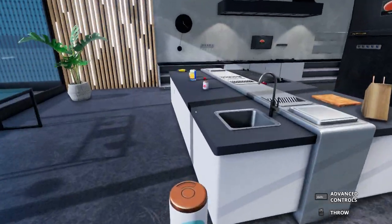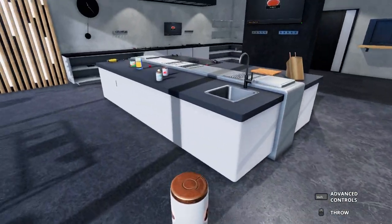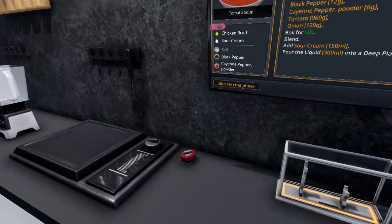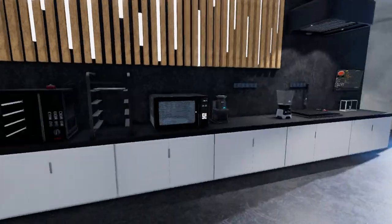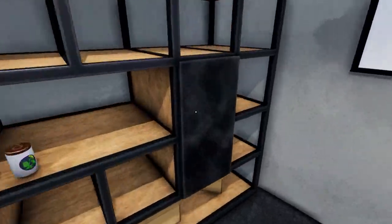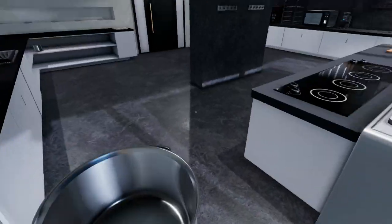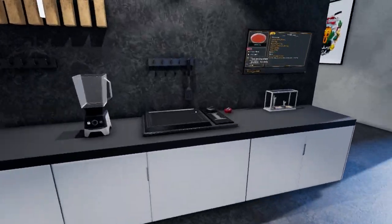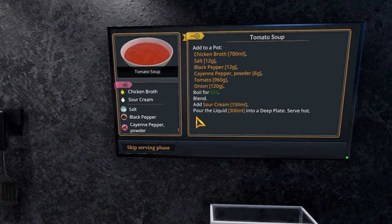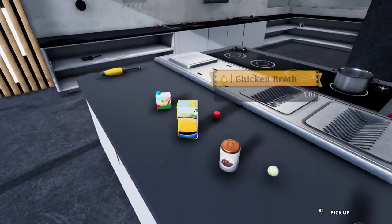Salt. And then we need pepper as well. Beautiful, we've got everything we need. Now what does it want us to do? Add to a pot. Where the hell are our pots? Oh God, I'm not even gonna be able to make one dish. This is gonna go horribly. Found it! Cool. We put the pot on the stove - this is throwing me in at the deep end. I thought there would be some sort of tutorial, but maybe it was in the classic kitchen. We need 700 milliliters of chicken broth.